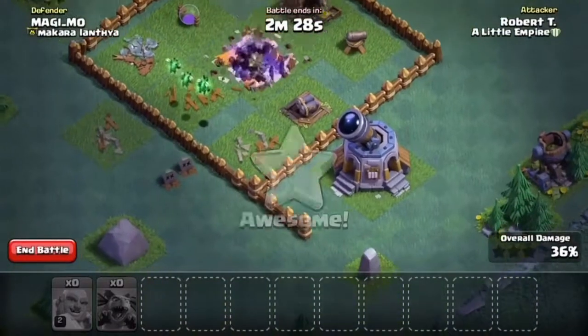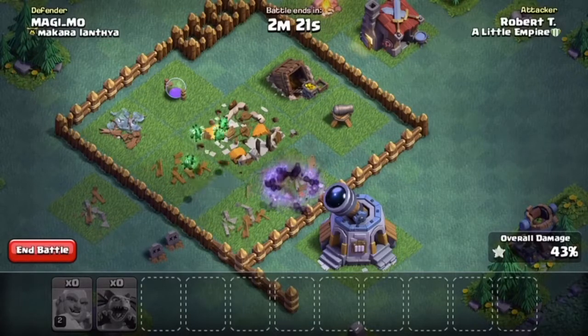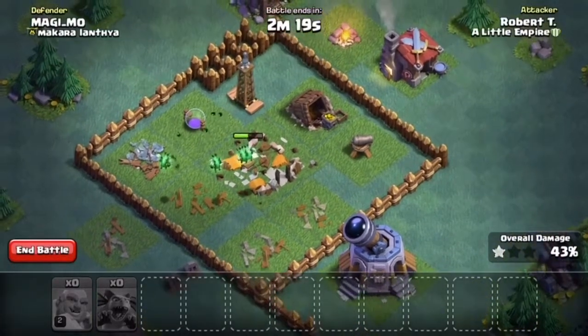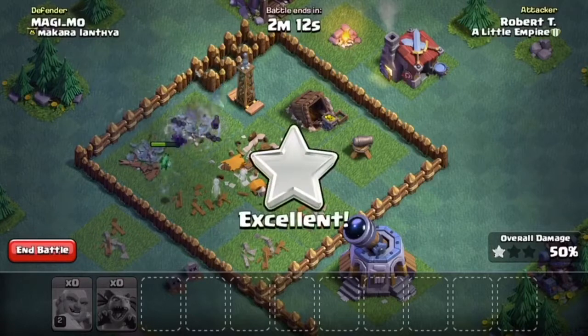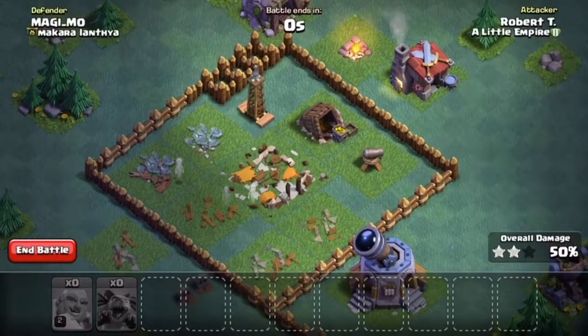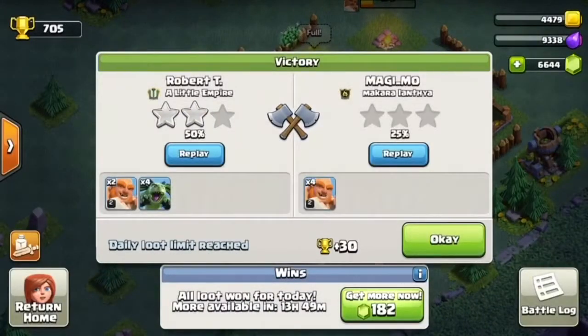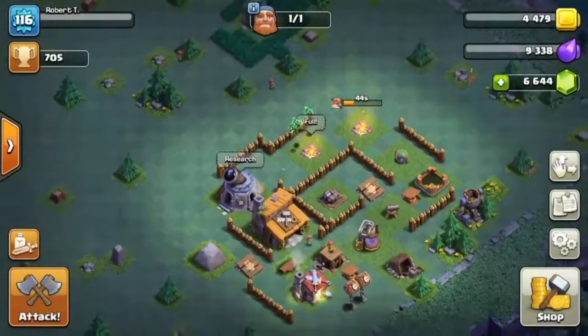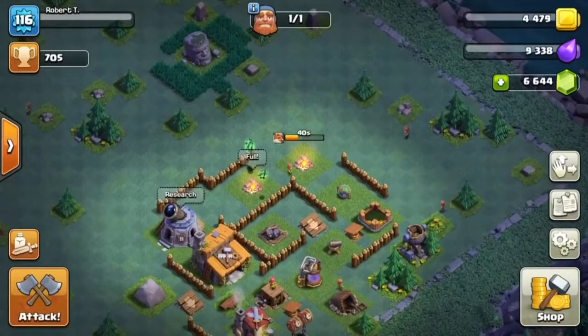We're taking out the base, pretty much as simple as that. Let's see how this goes — okay, maybe this won't be a three star. Oh man, that really stinks. Oh well, it happens. Let's see what he got on our base — victory! It doesn't matter, we got the victory. That is awesome, we got 700 trophies.